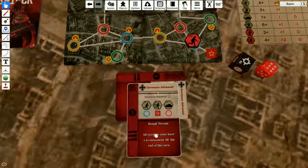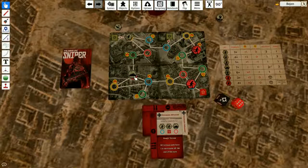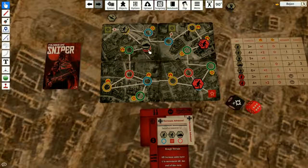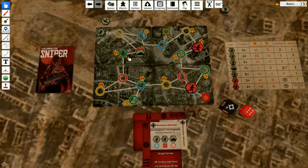Rough terrain — I didn't see this. The German unit has minus one to movement. The tank can still get there because it has three movement — one, two. But the sniper will stay on the spot because he can't move. Snipers have only one movement, and minus one makes that zero — so he will not move.